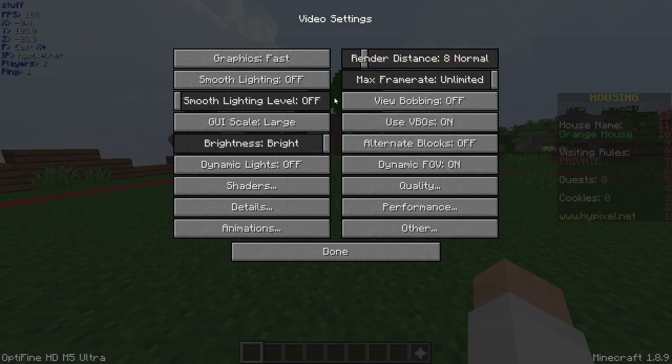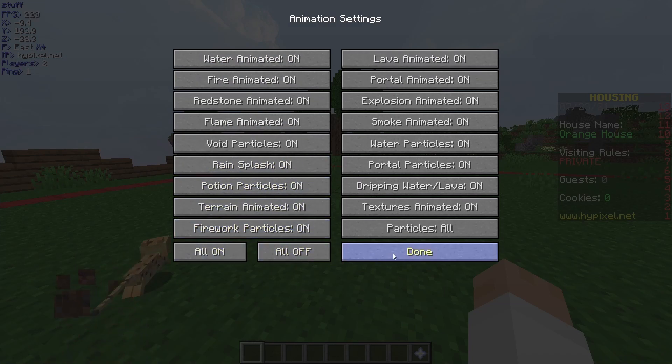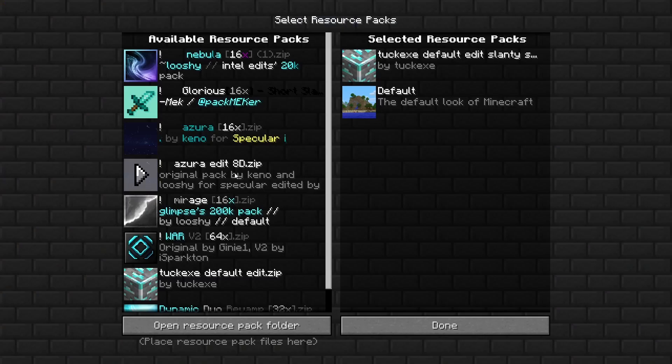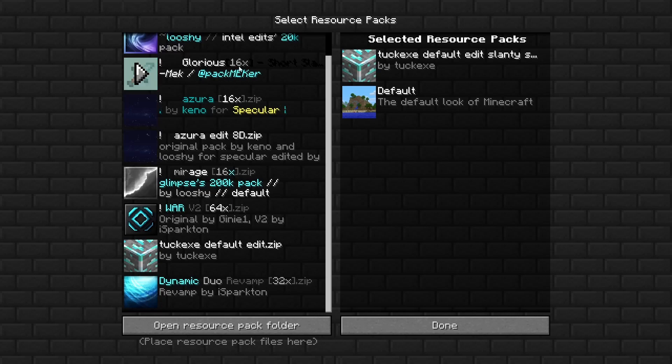I'm going to set my settings back to normal and then show you the rest. Also, another thing I forgot to mention: when you're putting a texture pack on, use a low resolution like 16x. Don't use a 64x or 32x, because that puts more strain on your processor to load the textures. Keep it at 16x.